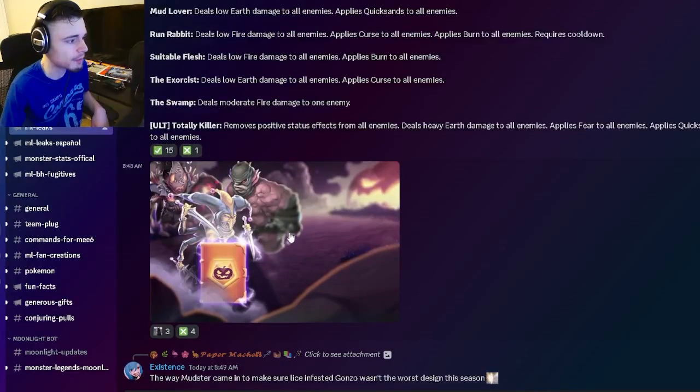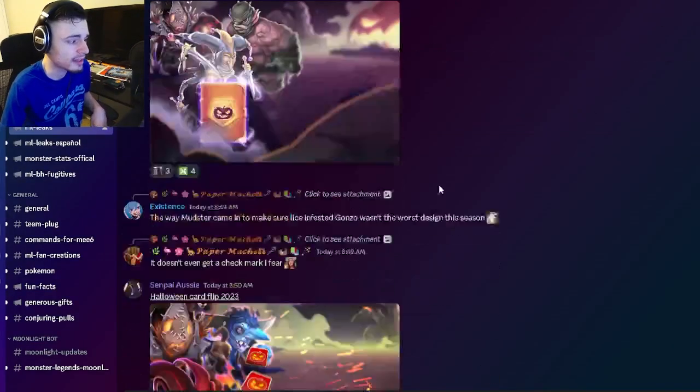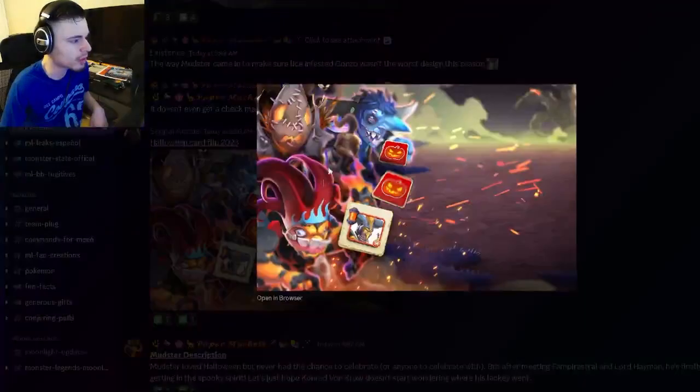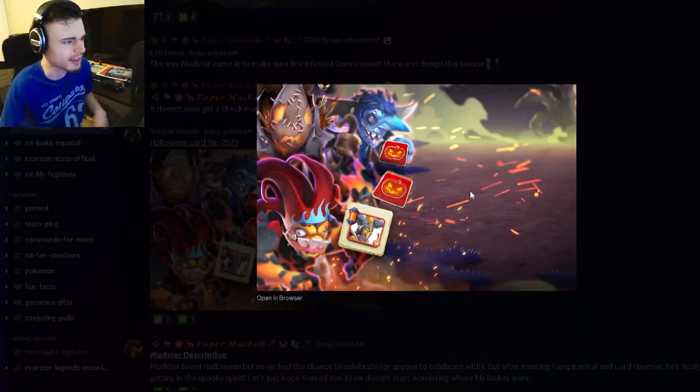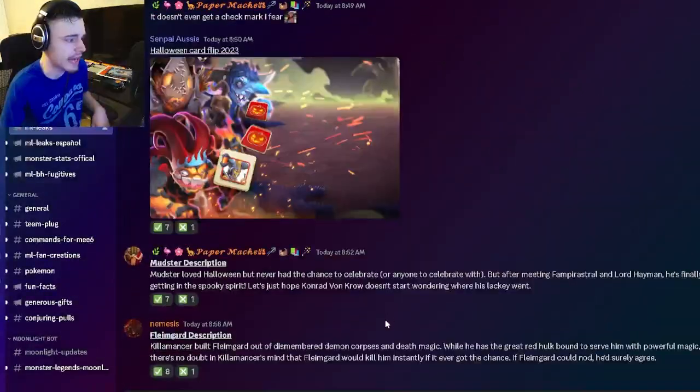We have an image for the book right here — I believe Mudster is probably going to be the back right, the one in front of Heyman. He looks pretty cool, I do like that design. And then we have the Halloween card flip, which is the same as last year but with sellers for Jocko. I feel like they should have added new monsters, but try to get Jocko out of that.